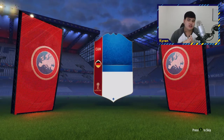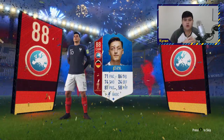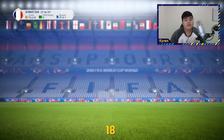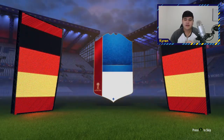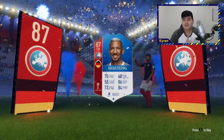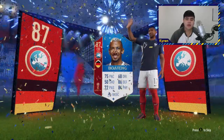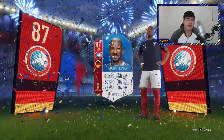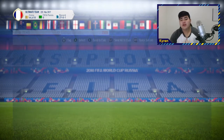Right here we get Ozil, the 88-rated CAM for Germany and Arsenal in real life. His stats aren't in the right places, so it's not a card I'm going to use — players like Messi and Aguero are just more meta and better for gameplay. This next pack pull I'm very happy about because we get Boateng. He's probably one of the best center backs in World Cup mode. Varane has crazy pace, defensive ability and physical stats and is probably the most wanted, but Boateng is not far behind.